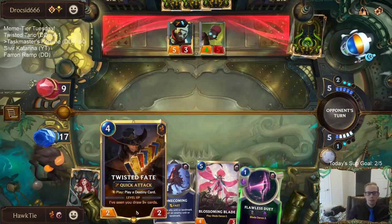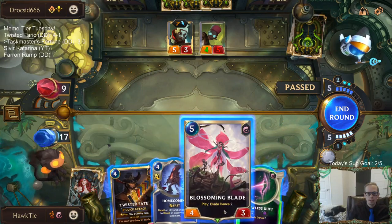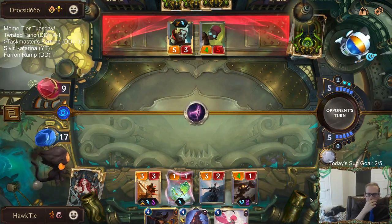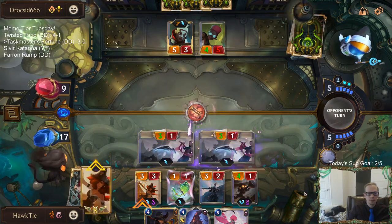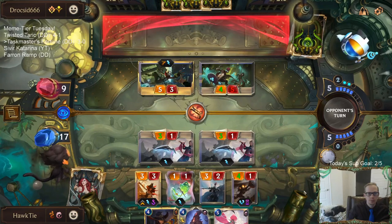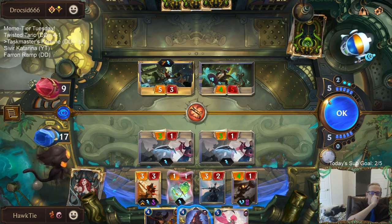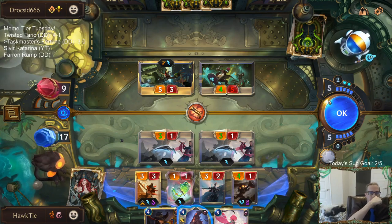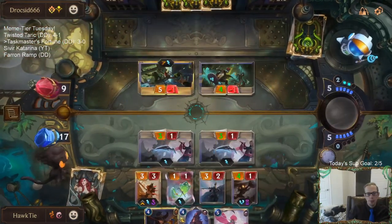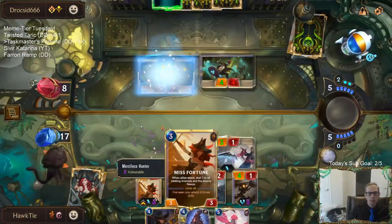I could go Twisted Fate gold card and take out a blocker - but nah. They're going to be looking for Chrono Break. Maybe I should have taken out the blocker. My play is hope they don't have Chrono Break, because I want to save Homecoming to protect Miss Fortune next round.